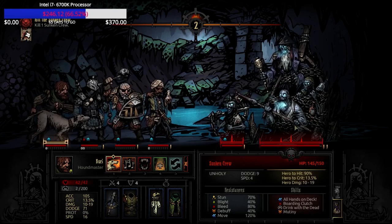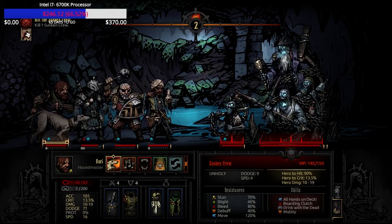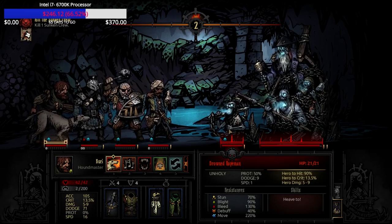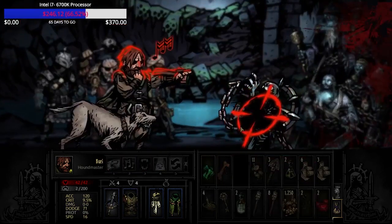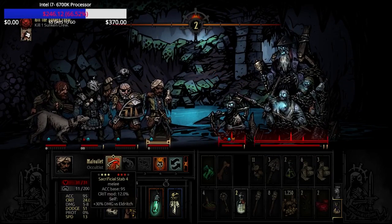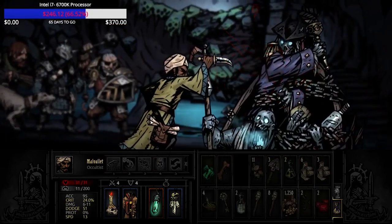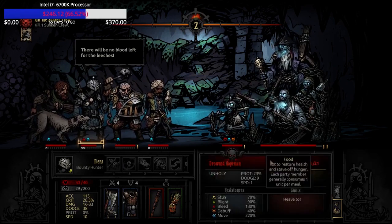My strategy primarily utilizes the bounty hunter and the houndmaster — the houndmaster to mark and the bounty hunter to hit. If you look at the trinket selection I've picked, most of my trinkets are dodge and speed, which benefits you very nicely here. You can actually avoid getting the pull, which is truly a debuff, and that really messes up the flow for the crew boss.